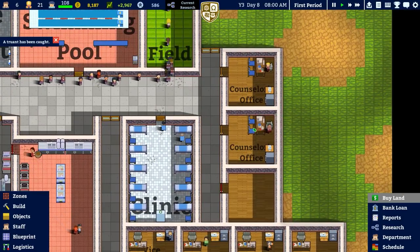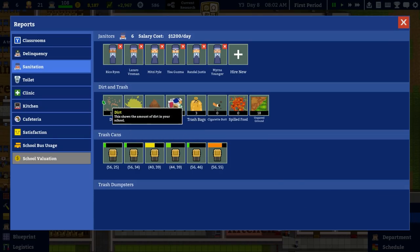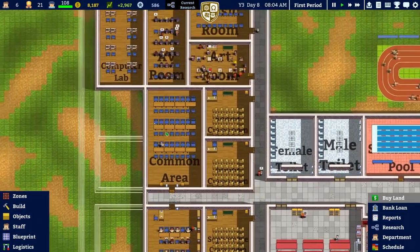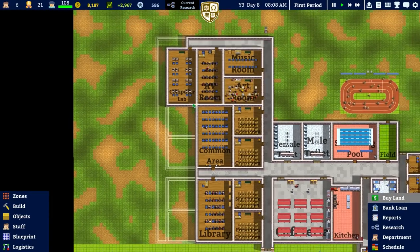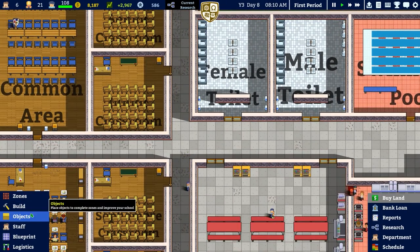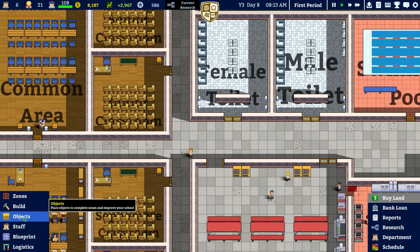We're running several counselor sessions in order to weed out some of the delinquency. The problem we have at the moment though is the trash and dirt — we've got loads of dirt and that's a big problem. I was going to build some other classrooms this episode and double up on those, but I'm really going to have to deal with this flooring because people are going to start to leave, and as you can see from the report card, cleanliness was an issue.